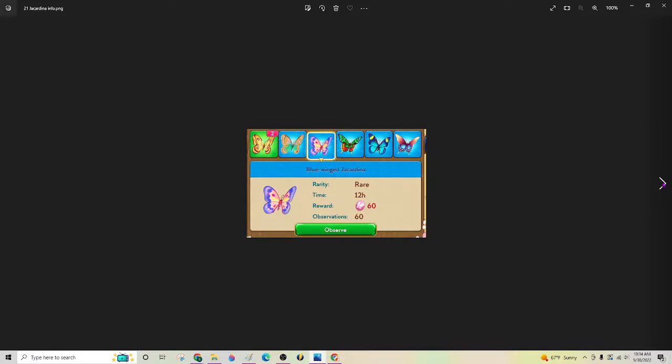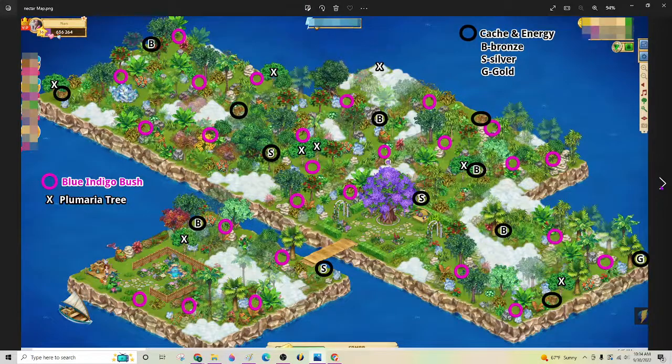You will find the pond in storage under the mist tab. Go over to your entomologist to craft your first bottle of elixir. Collect jacaranda blossoms every day at reset to make your nectar — you'll have to go visit there every day. I think it's 45 to travel. That's a rare butterfly and it takes 12 hours and it's 60 points towards your butterfly level. And here's the map again. This will be the first one you have to chop down.